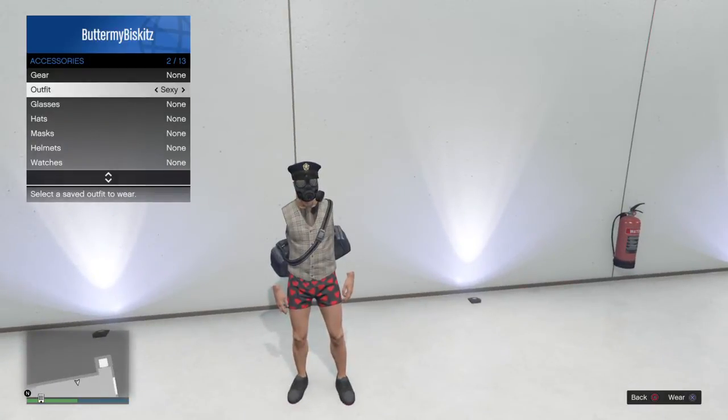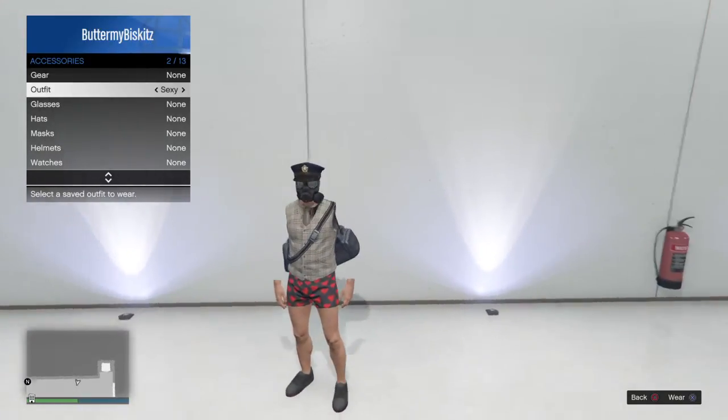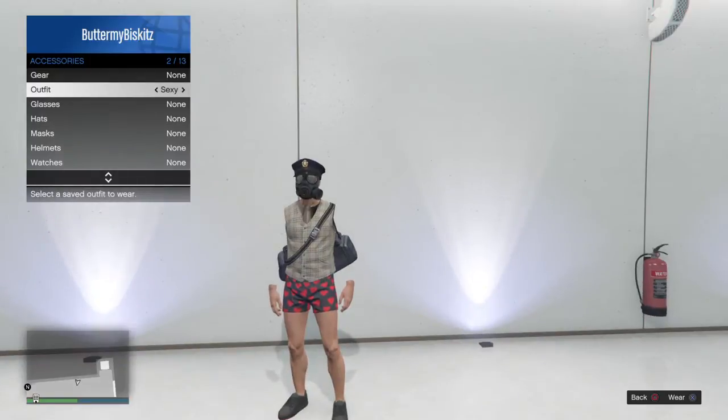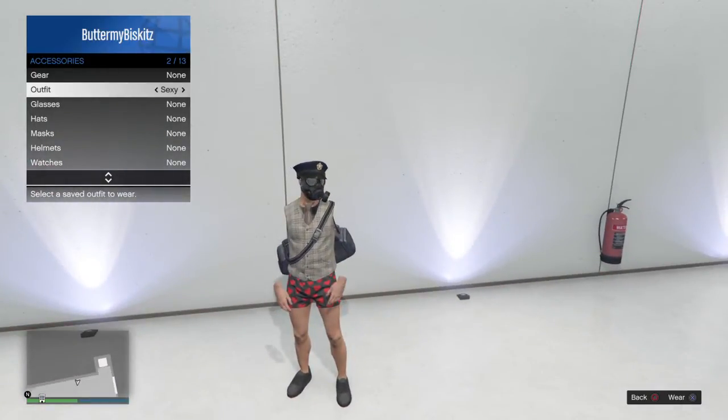The next one looks like a modded outfit, but I actually made it. It started with invisible arms and the vest, then I found out how to do the tactical mask glitch, so I put that on. Then I got the police outfit, and after that I found out you could put only the hat on another outfit, as well as the duffel bag. Not sure what I can do with the pants yet.